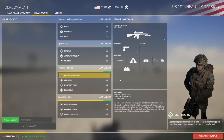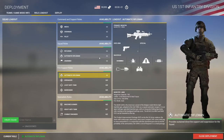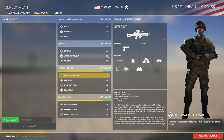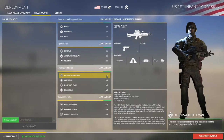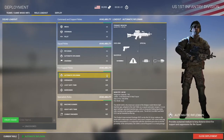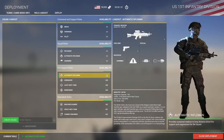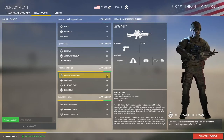For Automatic Rifleman, they have different loadouts for each one. For this one, you're going to have a Red Dot and a Nade. And this one, you're going to have the M145, which is just a 3.4x scope, and no Nade. So make sure that you guys check the role loadout before you pick the specific Auto Rifleman that you like.